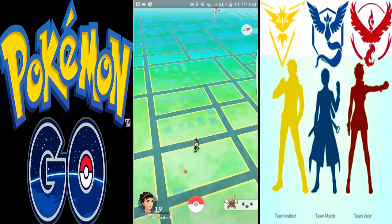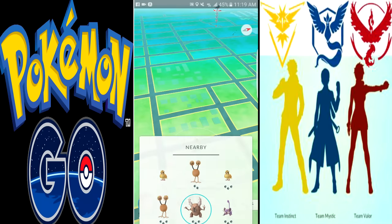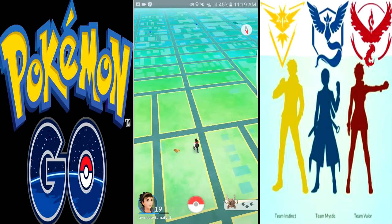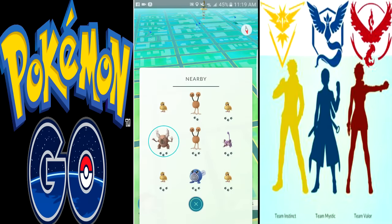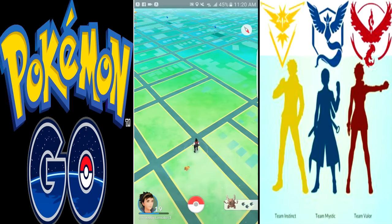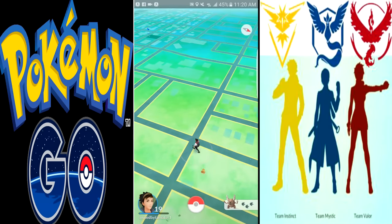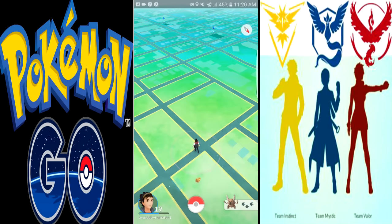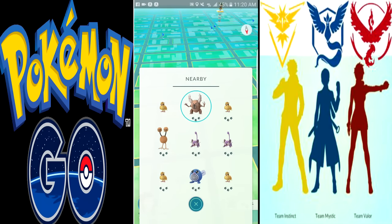So instead of a 360 degree search radius, I only have to search 180. It's a pretty good bet that if I start going straight, he'll start getting closer on the list. Notice that I keep pulling it up and tracking it. He started in the bottom right and now he's in the top 3, so I know I'm headed in the right direction.